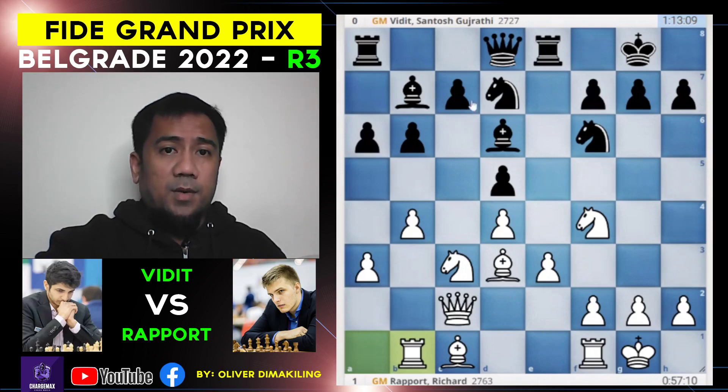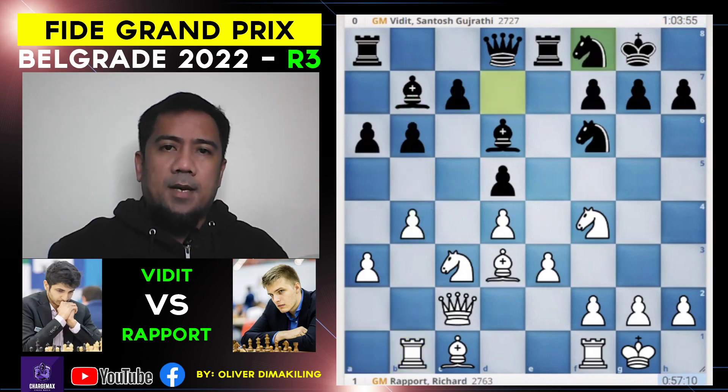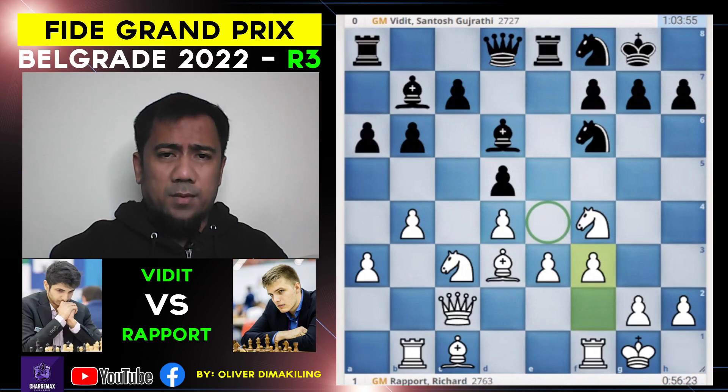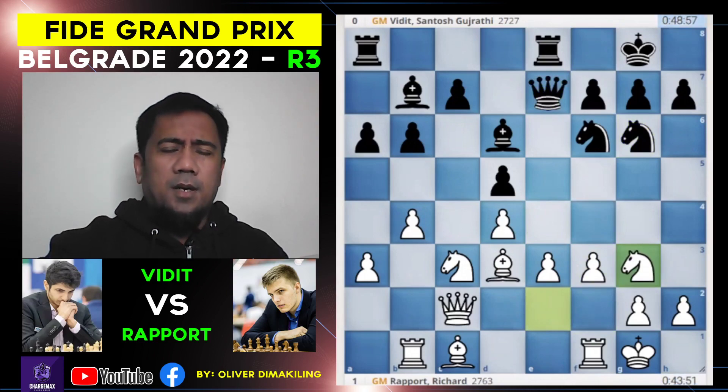Again, not allowing c5, because with c5 this takes, you have an x-ray on the b7 bishop. Knight into f8, f3, taking away that important e4 square, controlling e4, knight g6, knight f2, queen e7, knight g3 — the maneuver of the knight from e2 to f4, back to e2, now to g3.